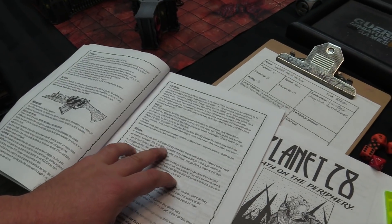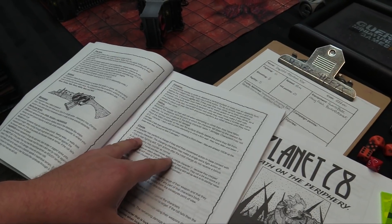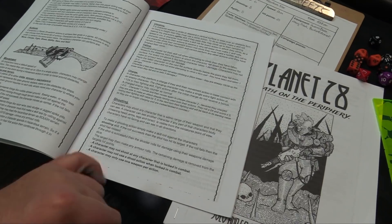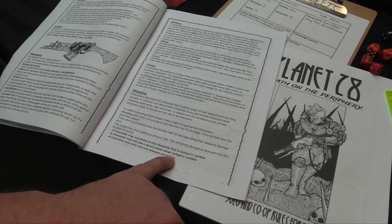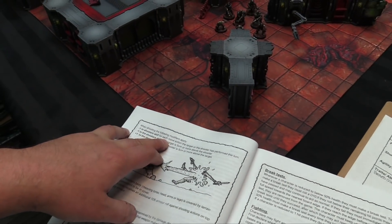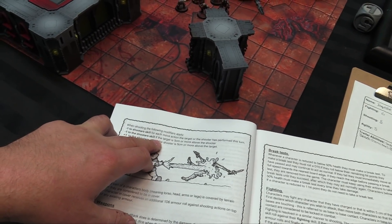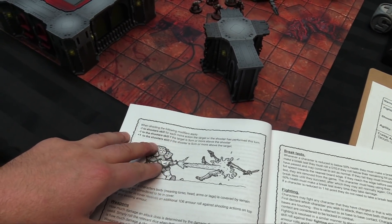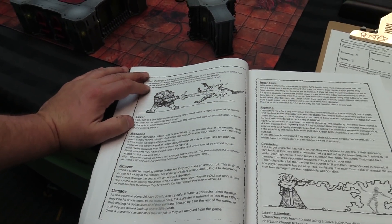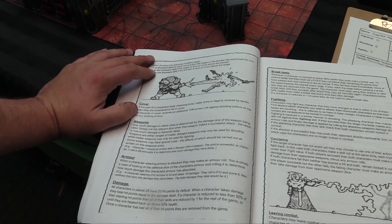Charging: a character can perform a charge action if they end their move in base contact with an enemy. You get D4 added to your fight skill, and they get a free fight action. Shooting: characters can shoot any character they can see, but can't shoot if locked in combat. Shooting is minus one to your shoot skill for each move action you made before shooting. Minus one if the target is 5cm or more above, plus one if you're above. Opponents in cover get D6 added to their armor roll.